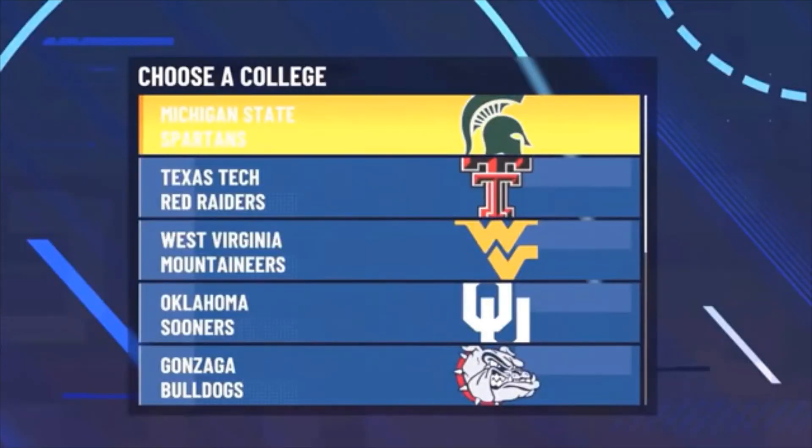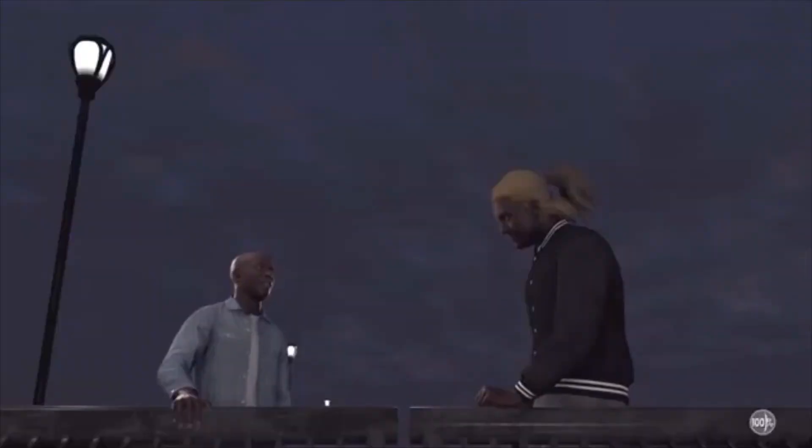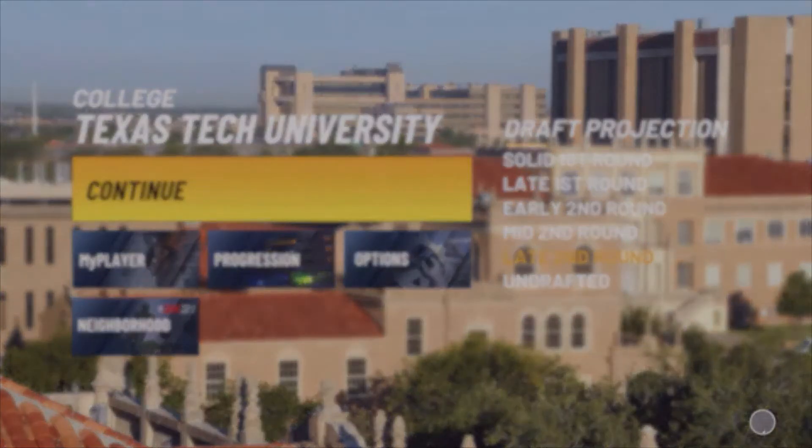Once you get out of the last invitational game, you'll be presented with a screen asking what team you'd like to go to. I recommend either the Texas Tech Raiders or the Gonzaga Bulldogs. Pick one of those teams, skip the cutscene, and you'll be brought to your first college game screen. Do the same thing — foul out. This is the last game you'll foul out of, I promise. Drop a like if you've made it this far!